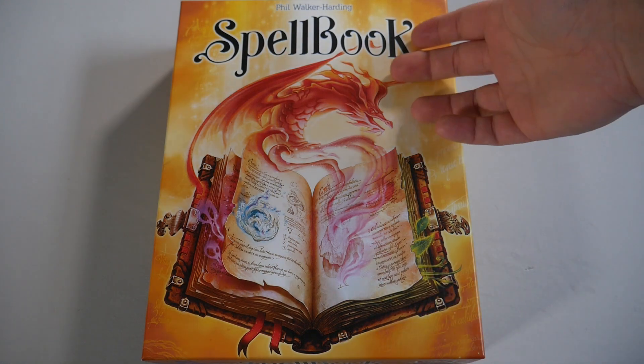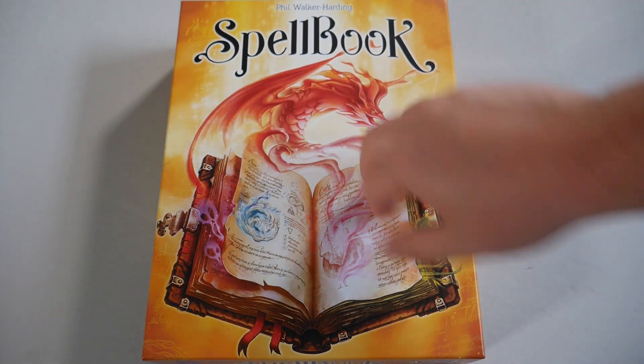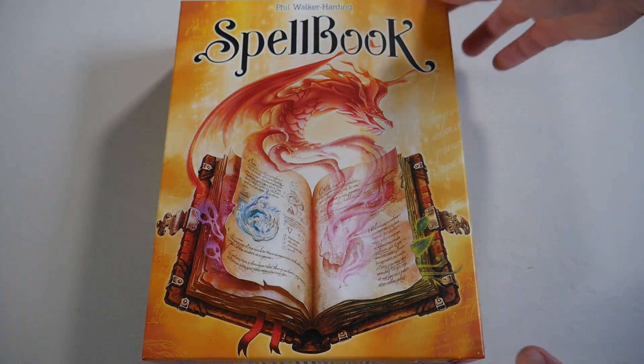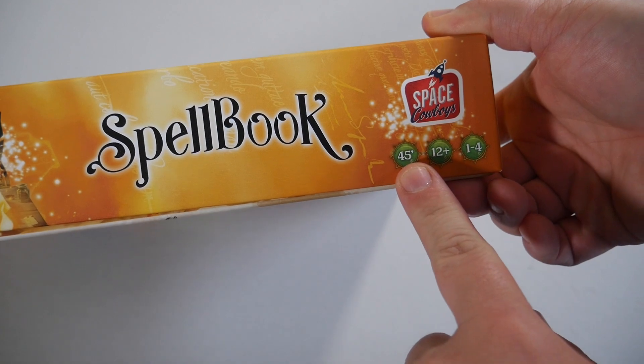Greetings, casters or book lovers! Today I'm Mary — Mary Meeples — and we are looking at Spell Book, a new game from Phil Walker-Harding, coming to us from Space Cowboys. Play time is 45 minutes, ages 12 and up, one to four players.